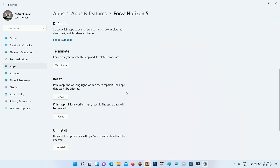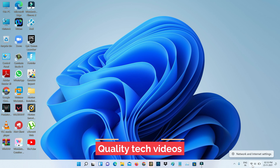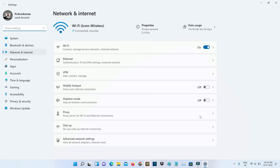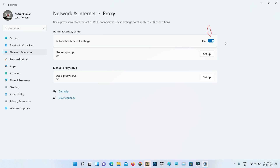Once you're done with that process, close all the Settings windows. Next, right-click on your network icon and go to Network and Internet Settings. Here, select Proxy, and make sure 'Automatically detect settings' is enabled.